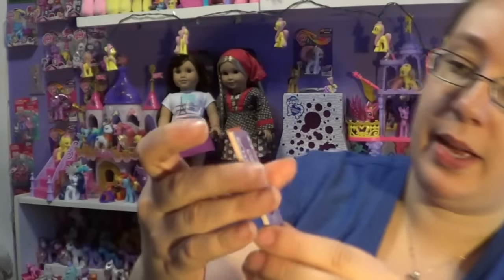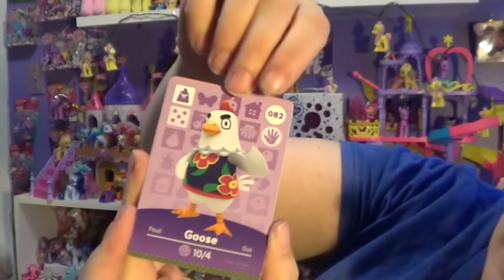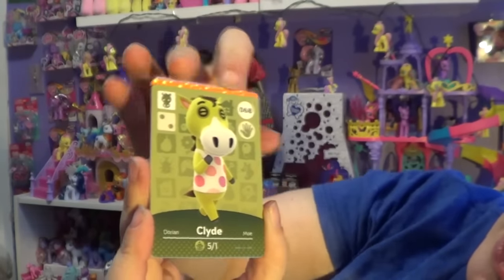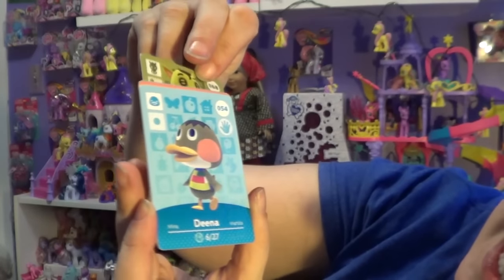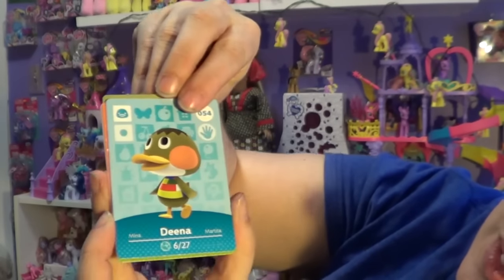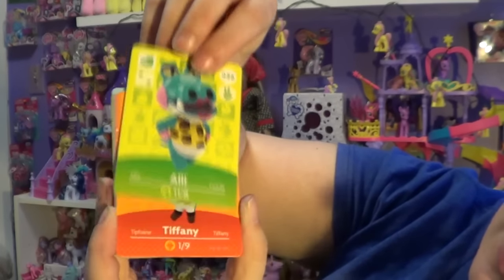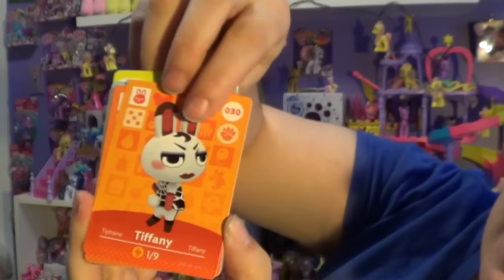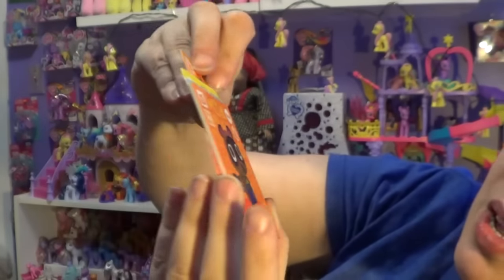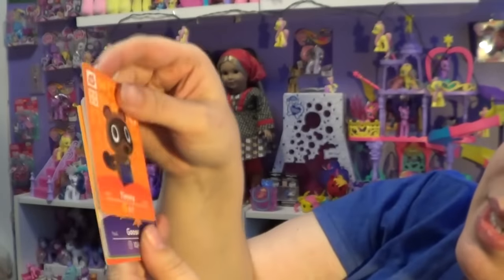Okay, so let's see what we got here. The first one we have is Goose. Then we have Clyde. We have Dina. Ollie. And this is not the special one — this is Tiffany. The next one is a special one. Oh, we got Timmy! That's so cute. And it has like the glitter card to it, so you know it's the special NPC one.